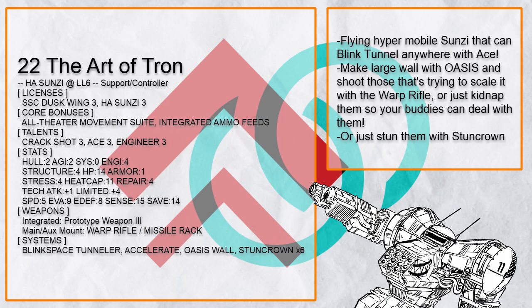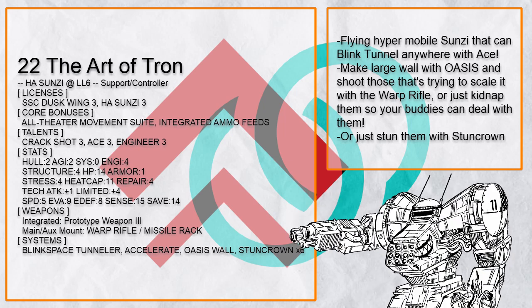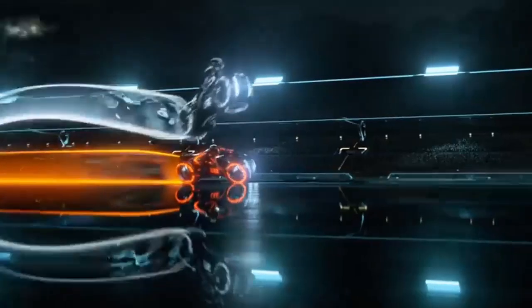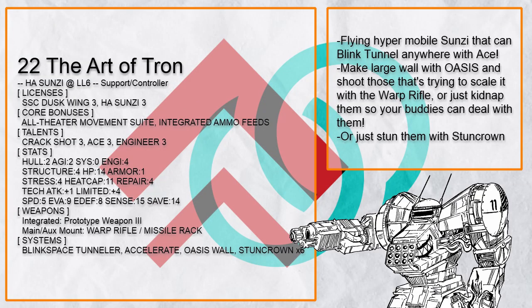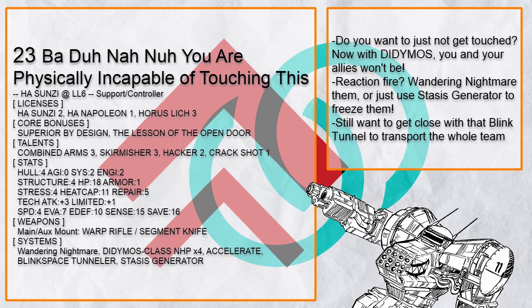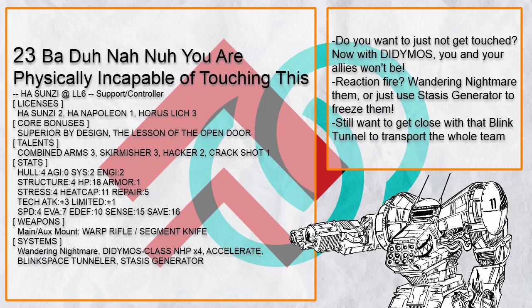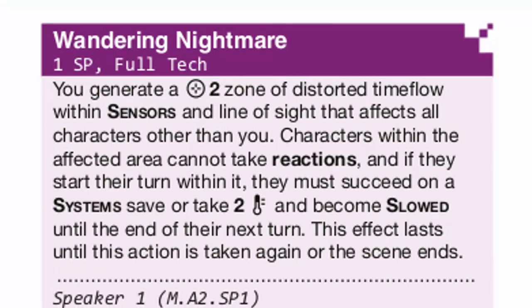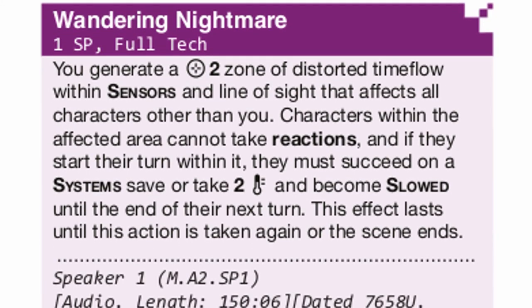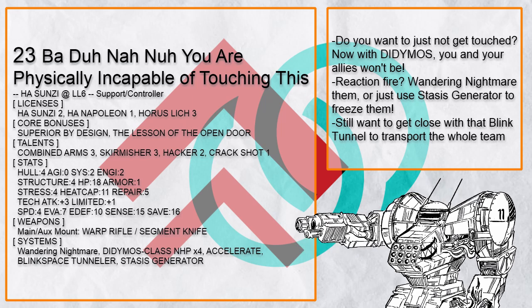'The Art of Tron' is a flying Sun Tzu with all the movement from Accelerate, Ace, and its own speed, allowing it to Blink Tunnel the entire team anywhere and set up Oasis Wall that can block the entire map — also Stun Crown, to stun everything with your Radiant Magnificence. 'Barden Nana You Are Physically Incapable of Touching This' is a Sun Tzu that can make itself and anyone extremely slippery thanks to Didymos, and let's not forget about Slip and Accelerate. It can also just shut down reactions with Wandering Nightmare and freeze up enemies with Stasis Generator — you really cannot touch this Sun Tzu at all.